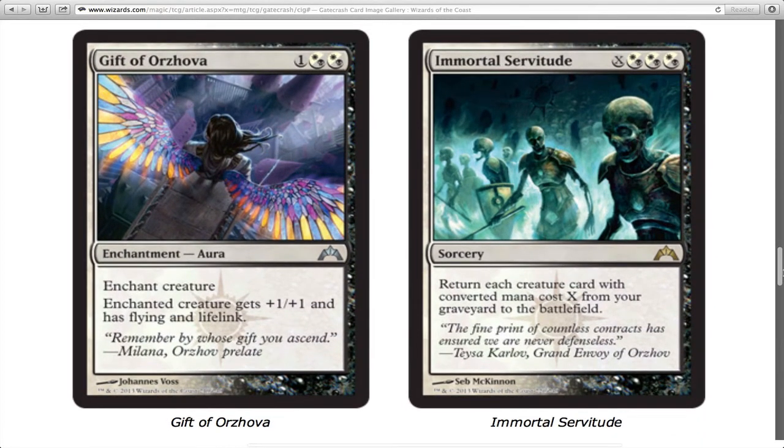Gift of Orzhova enchants a creature giving it plus one plus one, flying, and lifelink — that's pretty awesome. Immortal Servitude is pretty good but not great in limited because you can't always orchestrate when it'll be most useful. However, the fact that the creatures come onto the battlefield makes it a fantastic play, because any way you cut it, it's going to be bad for your opponent.